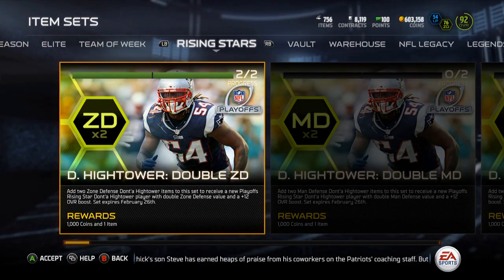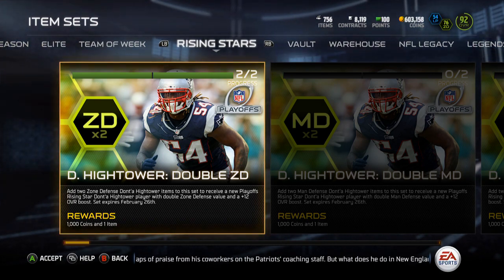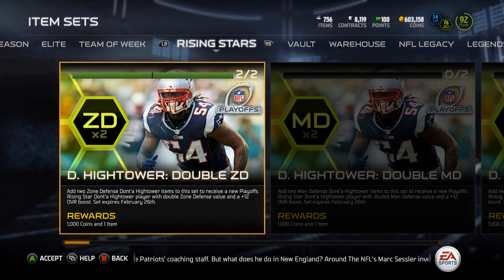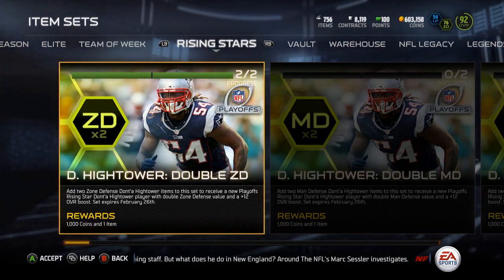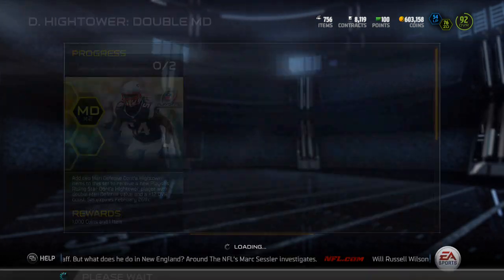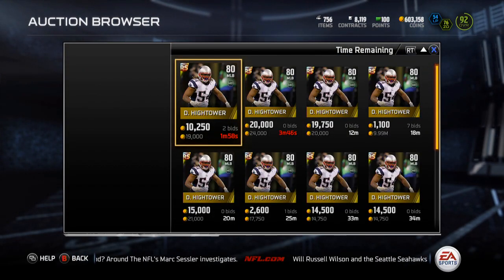It's pretty late. I watched a show with my family and had to do some homework — I got some crazy homework this weekend. So this may not get out till Friday, but I just want to let you guys know that the Dante Hightower is out. I did the zone defense one. I'll show you guys the stats and we'll take a look at this Dante Hightower.